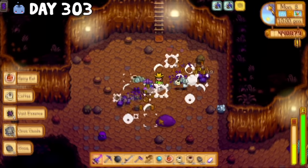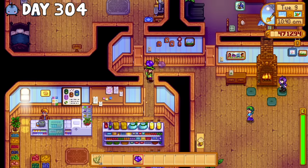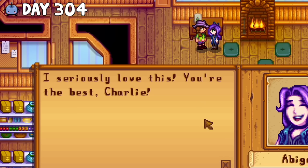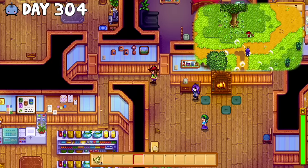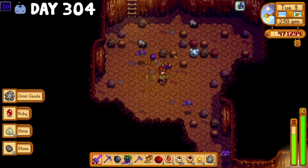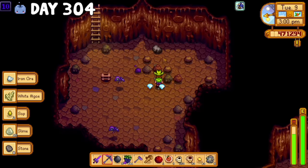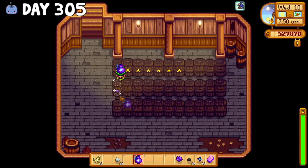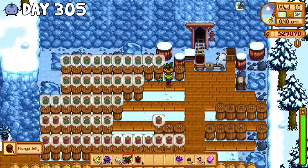Why are there so many of them? The next morning, I set my feelings aside and gave my first gift to Abigail. She said I was the best — I literally tried to blow her up like a week ago, she must be concussed. After another night of just pure terror, I ended up with a bunch of gems, cloth, and some other items to chuck in the shipping bin.